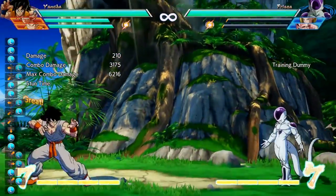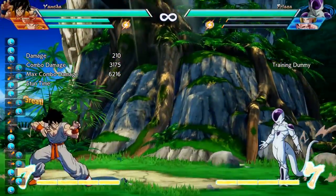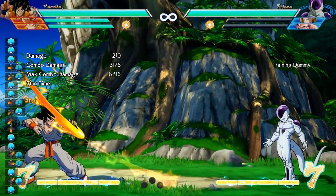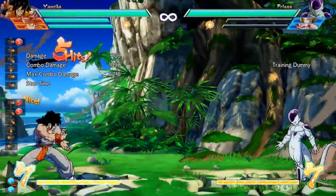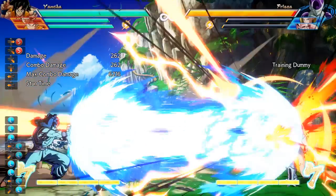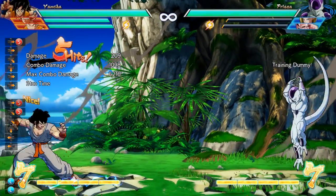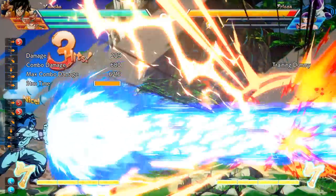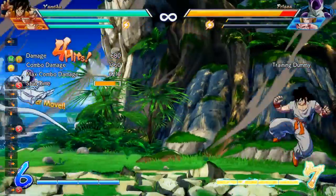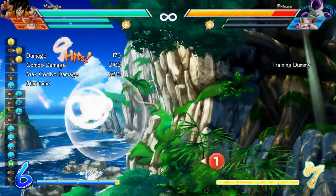Yamcha's next special move is Wolfang Fist's Gale Claws, whose medium and heavy version knocks the opponent back down to the ground, so this is what you'll be using in most of your combos to get them back down to the ground as Yamcha. His third and final special move is the Kamehameha. Unlike the other beams in this game, this one is actually quite slow — Yamcha really takes his sweet time bringing his hands together for it. I personally don't use this move very often, but it does catch the opponent off guard sometimes, and as with all beams, you can vanish after it hits to confirm for a combo if you're in desperate need to finish a game off from a distance.